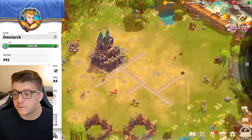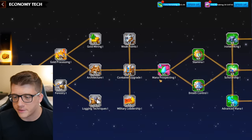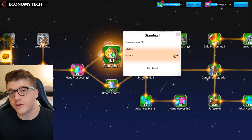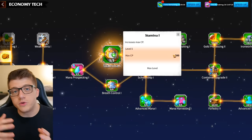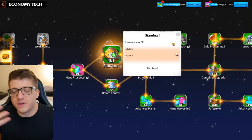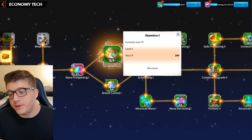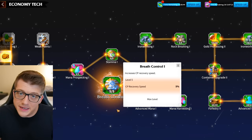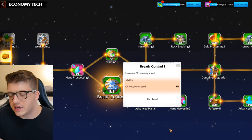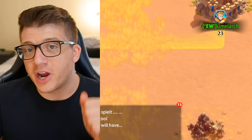Stamina is good for when you go offline; Breath Control is good for when you're online. CP — command points — is the currency you need to attack darklings out in the world. Attacking a darkling patrol costs 50 CP. The stamina technology increases your CP cap by 200, and since CP regenerates over time, you don't want to hit cap while offline because you'll waste that regeneration.